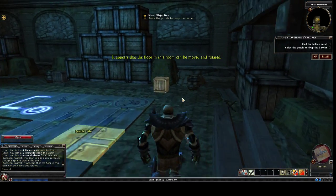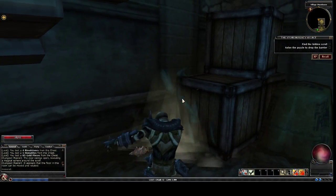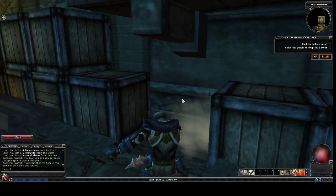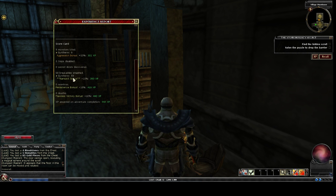I go through and smash all the smashables first. Everything's smashed. So if I press the X key, you can see the Ransack Bonus — I'm getting an extra 15%. So this is 51, which is 39 points of experience, because I smashed 59 breakables.